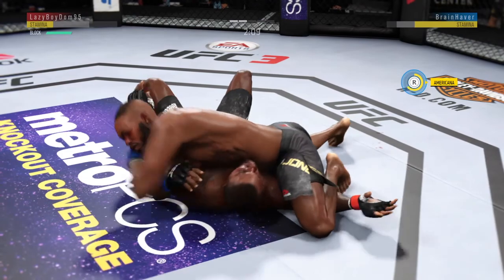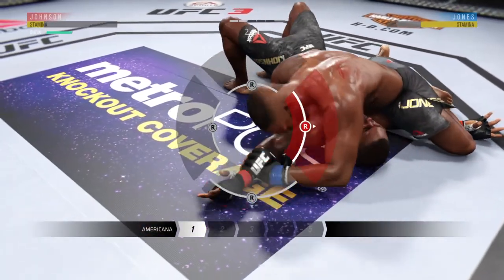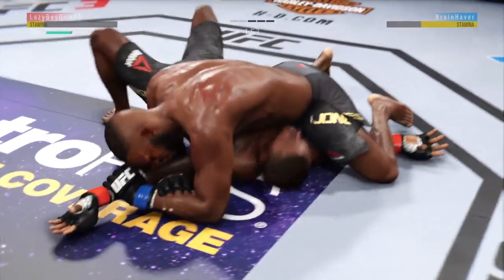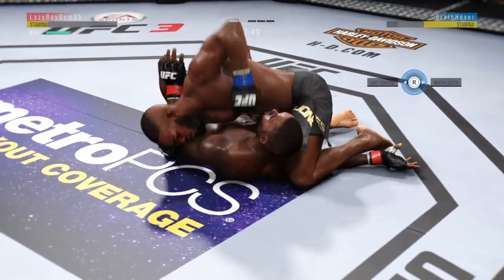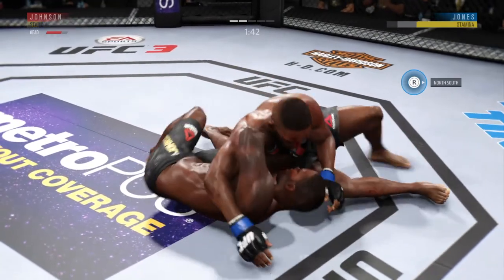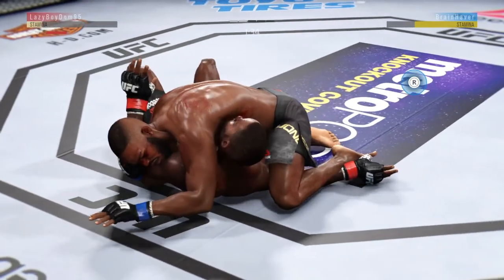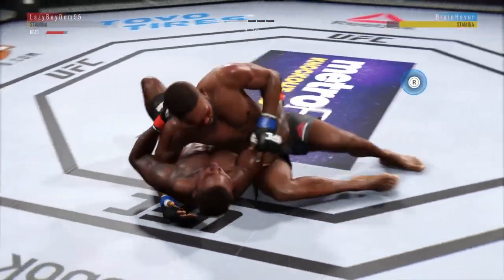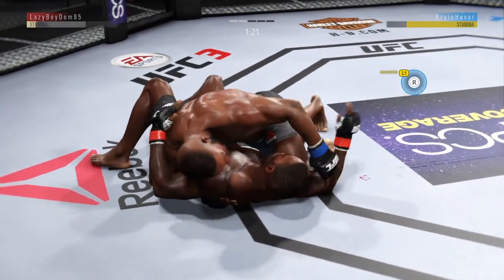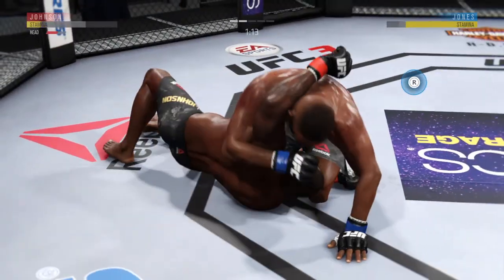Excellent movement here on the ground — trying to set up a submission now. Looking to get the double wrist lock; he's got the hand on the wrist, but he lost it. Little elbow to the head there — he's doing a great job of moving and transitioning on the ground. Working from the mounted crucifix. Johnson's facial cut is getting worse now, Joe — man, is that thing gushing blood. He's back to side control, moves to the mounted crucifix. This is ugly — gets the elbow up into the target.